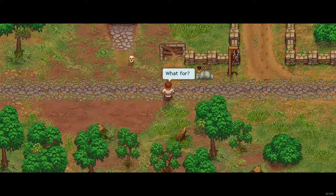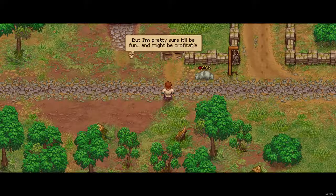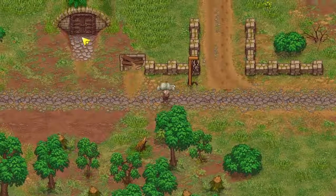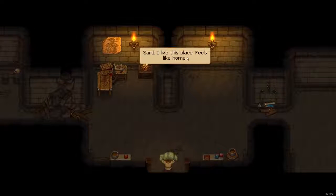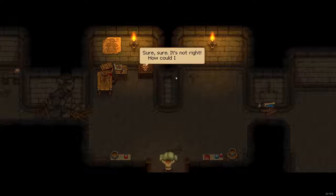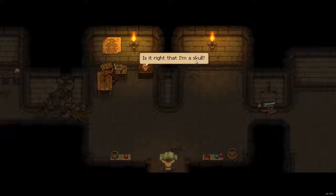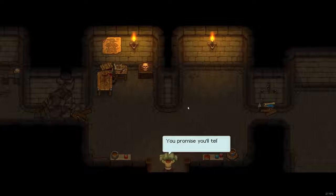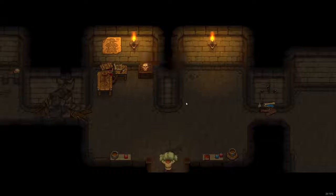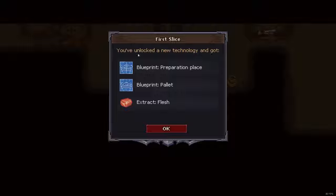Jerry the Skull will teach us how to take care of it. I feel like we should take it to the morgue — I don't remember why exactly, but I'm pretty sure it'll be fun and might be profitable. So we come to the corpse, we press E, we go to the morgue, press E to enter. Put the body on the autopsy table. Then slice some flesh from the corpse — that should be good for starters. No way! This isn't right. Sure it's not right — how could I forget? Maybe because I'm a talking skull with amnesia. Nothing is right here, so shut up and do what I tell you. You promised you'd tell me how to get home? Just need to trade the meat in the village tavern for a beer — talking skulls never lie — and then bring the beer to me. You've unlocked a new technology: Blueprint — the preparation place; Blueprint — the pellet; Extract flesh.